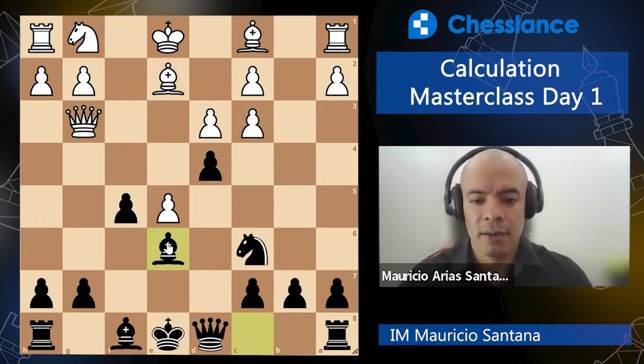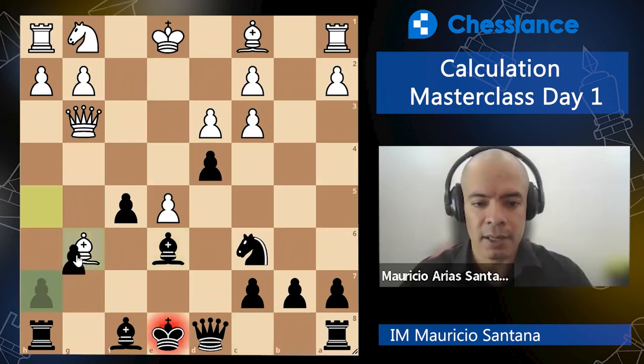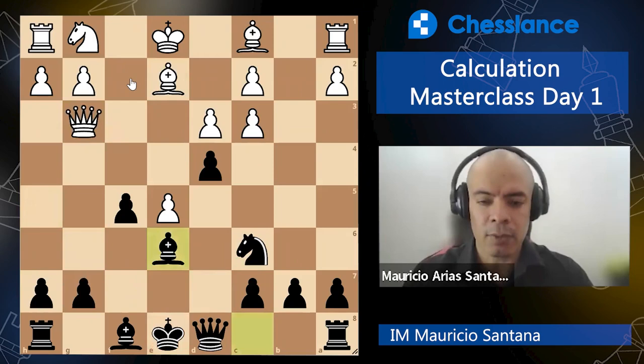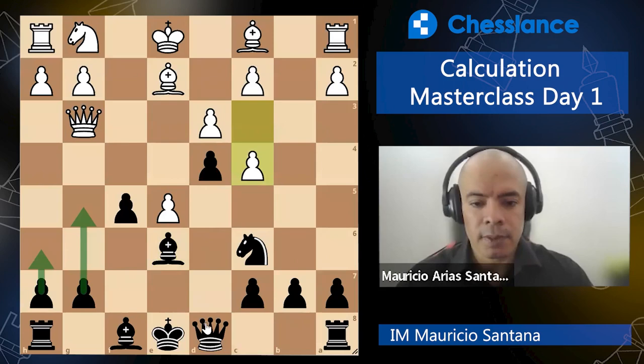Be6 prevents that idea. If now Bh5, g6 takes, takes, Queen takes, and I could run away with my king and be totally safe. Two pawns for the piece is not enough, and White does not have the development. So that is not a great plan for White. Here, White plays c4, I play Qd7. Again, moves that are known — I've been trying to castle long.